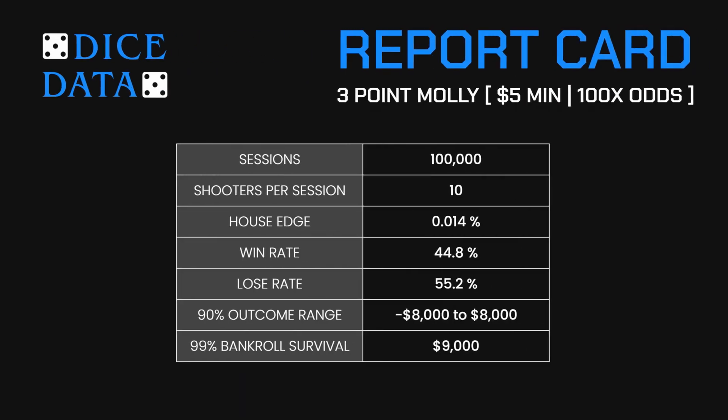Let's look at the report card real quick. We simulated one hundred thousand sessions of ten shooters per session. The house edge is a tiny zero point zero one four percent. Forty five percent of the sessions won while fifty five percent lost. Over ninety percent of the outcomes ranged between plus and minus eight thousand dollars, and a nine thousand dollar bankroll has a ninety nine percent chance of surviving all ten shooters.